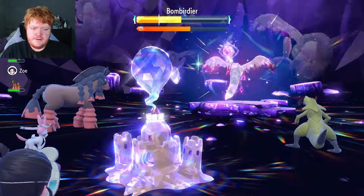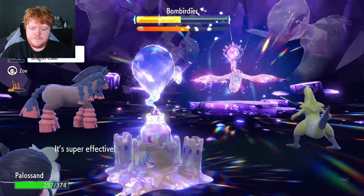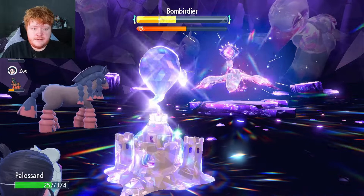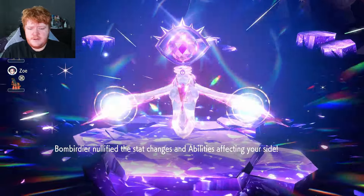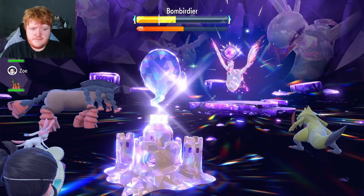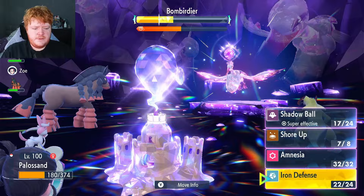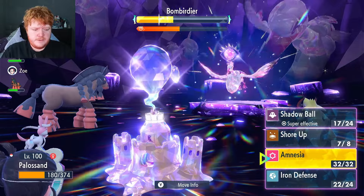Shadow Ball does a bit more damage. Imagine finally getting a special defense drop only for it to remove negative effects — we don't get one. We just keep using Shadow Ball and eventually we'll get there. Knock Off does a bit more damage now because the Charm boost wore off after it removed negative effects, so it's back to normal attack. We've not gotten a single special defense drop in about six attacks — really unlucky. Avalugg nullifies again, so we're using Iron Defense.